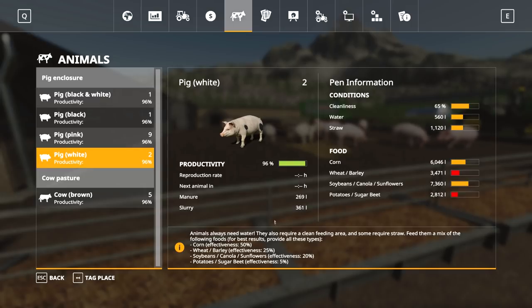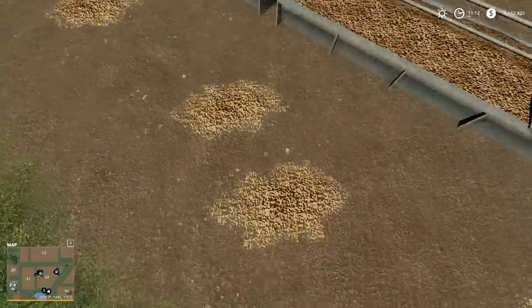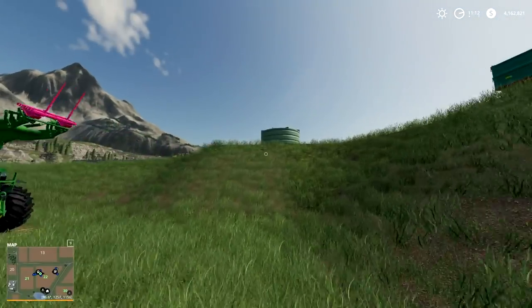Here are the statistics for the pigs. For cleanliness, if food ever comes out of the trough just scoop it up with the front loader and throw it back in — that is all you have to do.